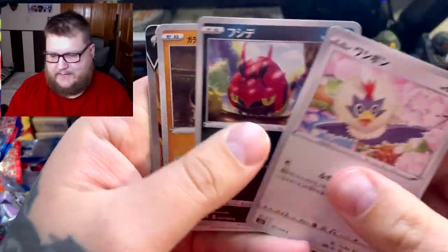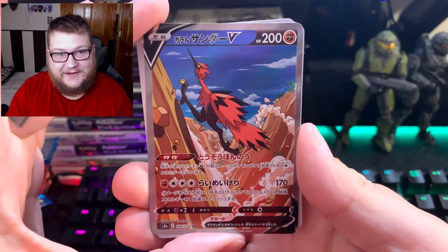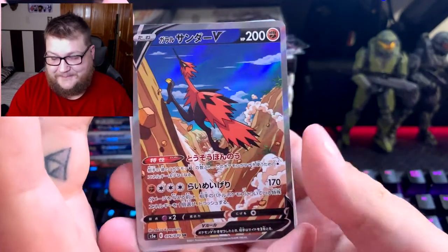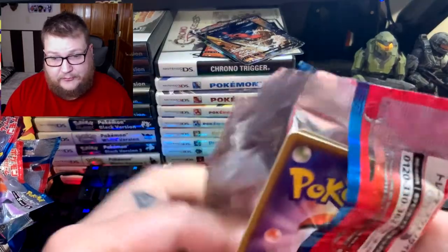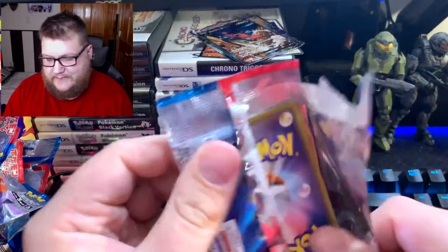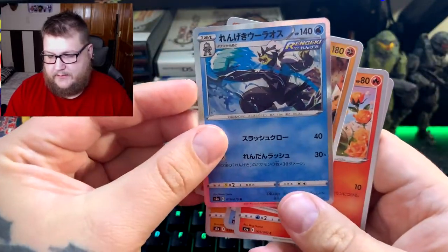Oh god, that's the one I want — YES! That's the one I wanted! Zapdos V alternate art! Look at that — that is the one card from this set that I wanted, between that and the Blaziken. So far we have one alternate art — can we get two? I hope we can. I hope we get some of the birds at least. We already got Zapdos. There we go — the Urshifu.